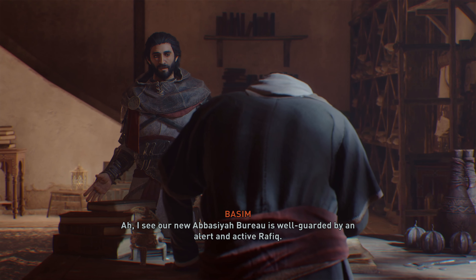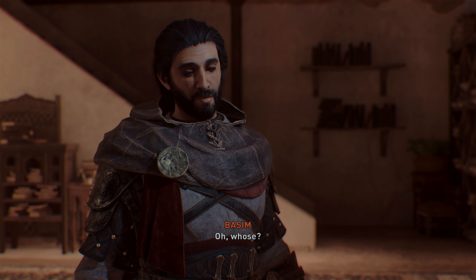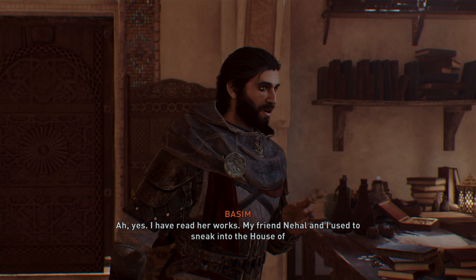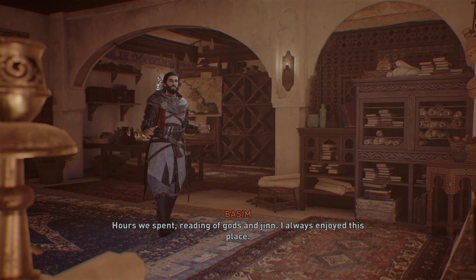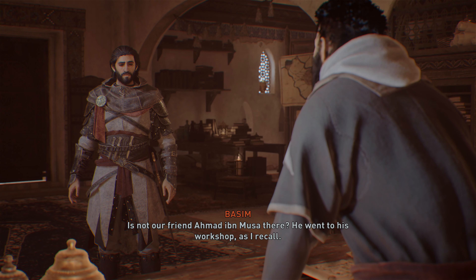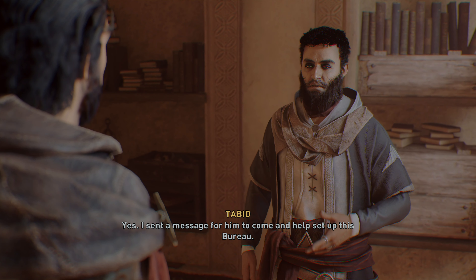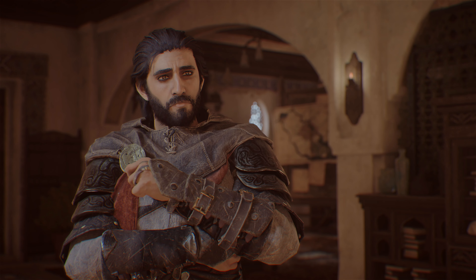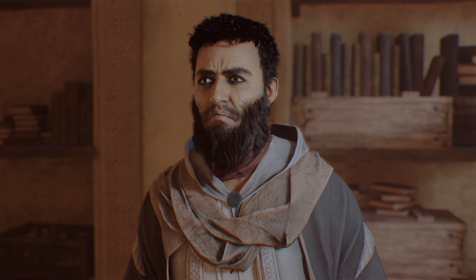I see our new Abbasiyah bureau is well guarded by an alert and active Rafiq. Basim, you startled me - I was just enjoying some poetry. Whose? The code poet Sayida Arib - her words chirp like the bars of paradise. I have read her works. My friend Nihal and I used to sneak into the House of Wisdom when we were young. Hours we spent reading of gods and djinn. The house of wisdom is not what it once was. Is not our friend Ahmad Ibn Musa there? He went to his workshop as I recall. I sent a message for him to come and help set up this bureau, but he never replied. My spies could not contact him. Our week has passed, and he cannot be found. One of the famous Banu Musa is missing in the house of wisdom. Venture there and learn his fate. It shall be done.